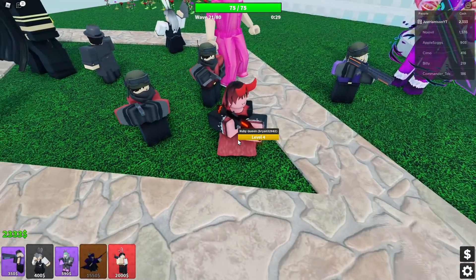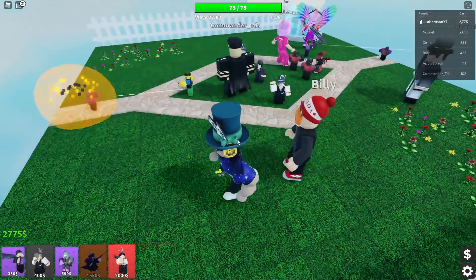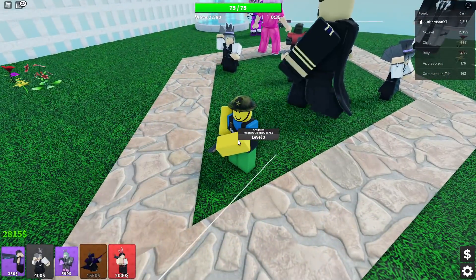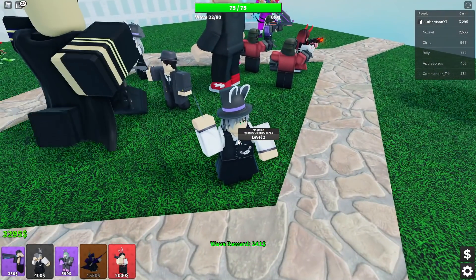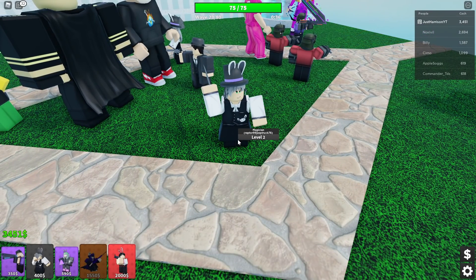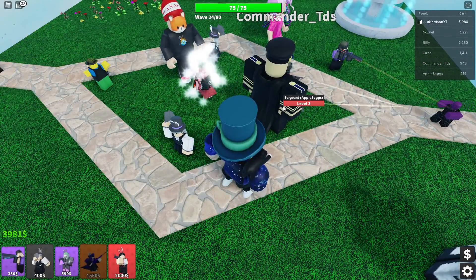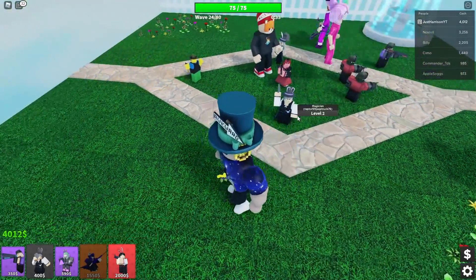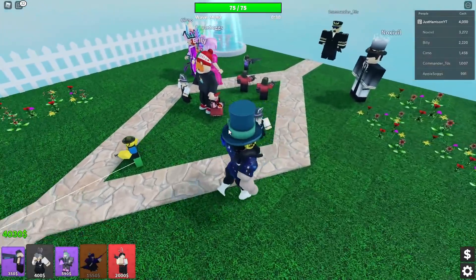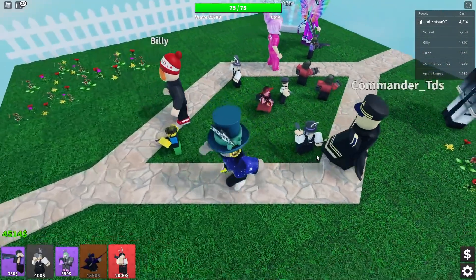Here is the Ruby Queen — she's another hero, just like Maya. I don't have her yet, so I can't really say anything about her. This is the Artillerist. I really like the Magician. What I would recommend is that if you guys are starting to play the game, get the Magician and use her instead of the Sergeant, because she only costs about 50 more dollars to place and she does way more damage. And just like with the Sergeant, you want to upgrade her to level five before you place another one.